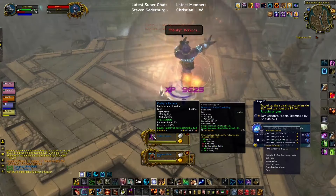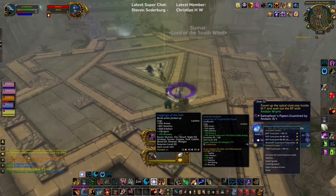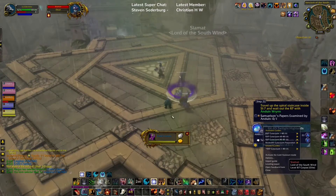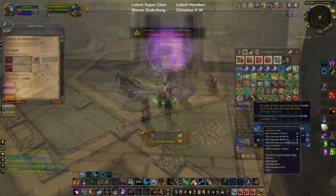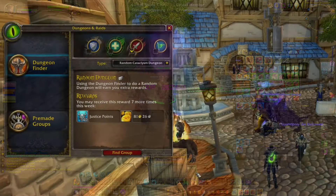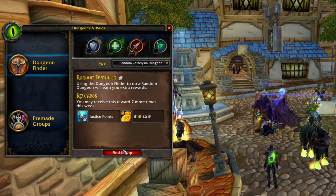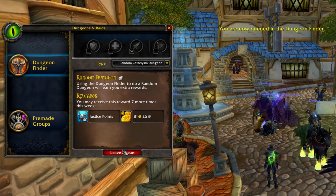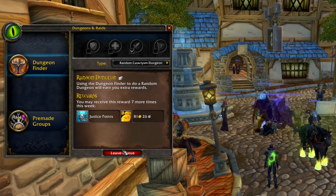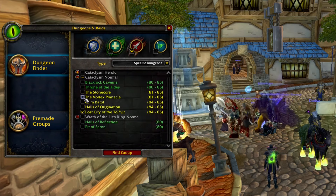When you're doing Heroics or Normals at level 85, you're going to be rewarded with at least item level 333 equipment, all the way up to 345. Remember to also do all the different quests. If you don't need a random dungeon, you could also sign up for a specific one, simply to make sure you're going into the dungeon you would like to do — for example, if there's a quest you need to complete or a specific item you'd like to acquire.